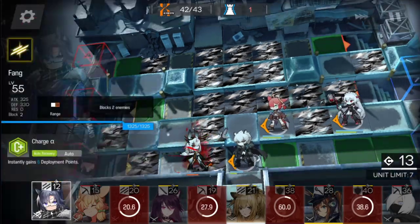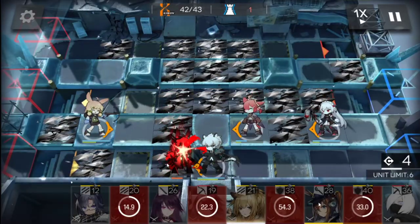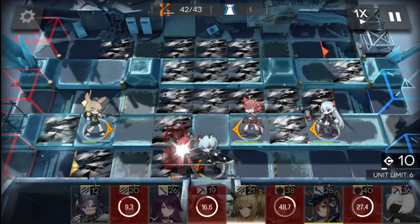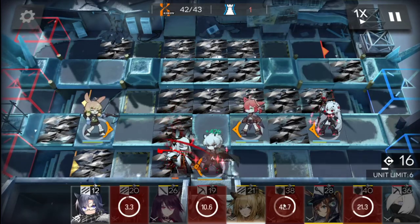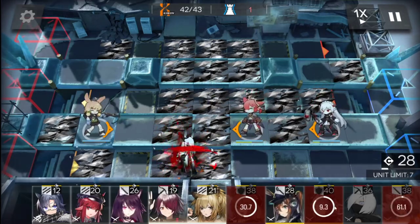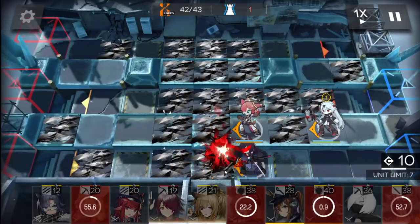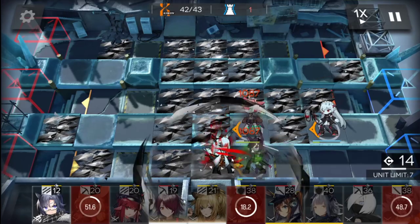Cora does get hit by the one-shot mechanic, but I wait for the boss to walk out of her AOE range to put down Crows, who deals quite good damage since the boss doesn't have high armor. Silver Ash tanks until the one-shot move hits, Warfarin heals through the AOE, and then I deploy Melantha one final time to buy more time. And that was it — that was how I beat the stage.